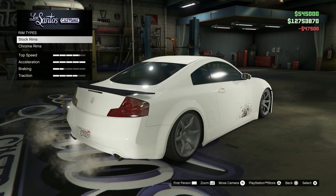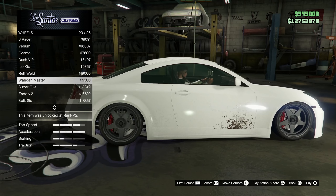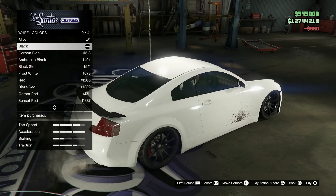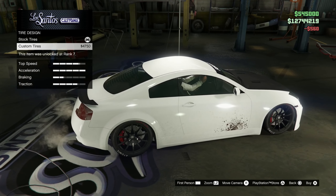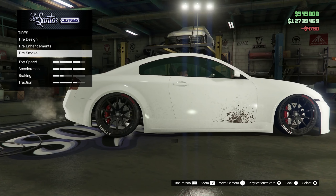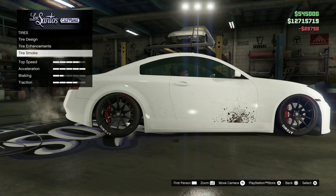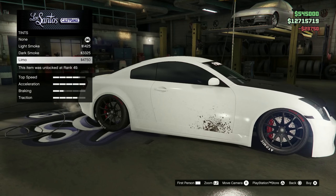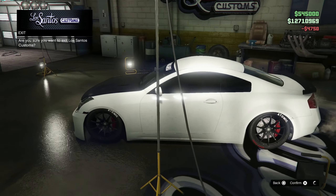Let's get some sport rims on this bad boy — do the S Racer, color black of course. Tire design — yes, enhancements, bulletproof tires — yes! Going all out for this bro. Windows all black — thank you. Oh yeah, look at that!